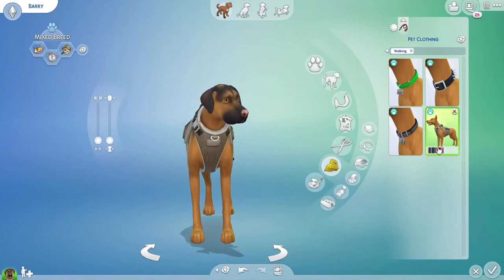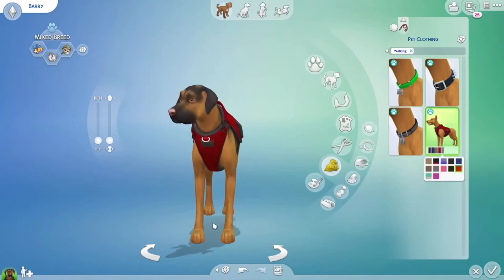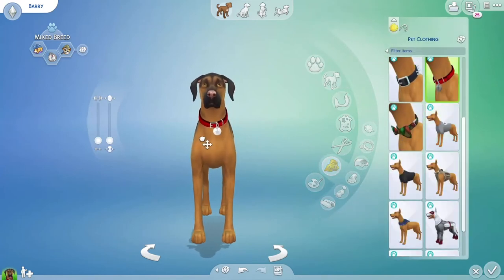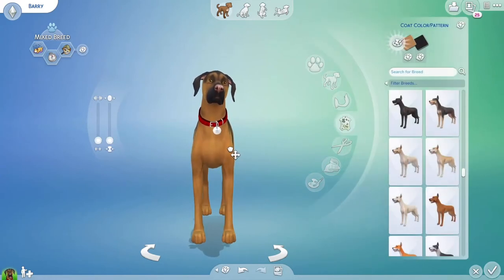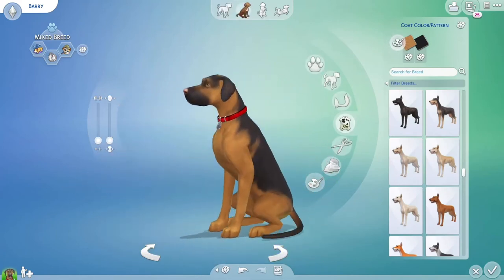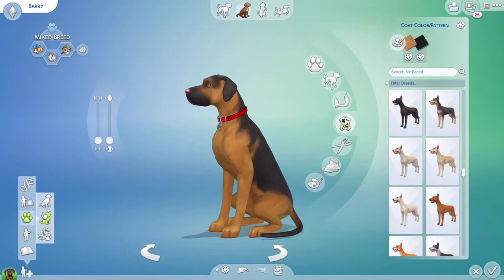And for walking, we'll give him this big vest. Very cute. Now onto our — oh, I just changed his shoulder length by accident. Let's have him sit down and we will get our Shiba Inu in here. We're just going to have it purebred.